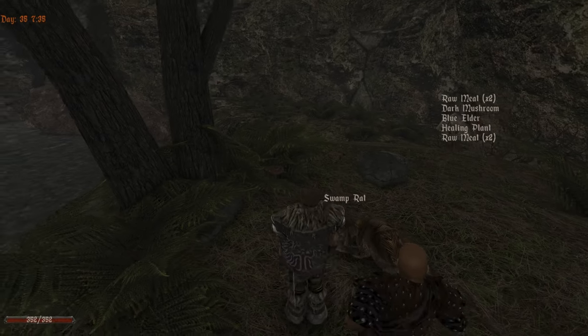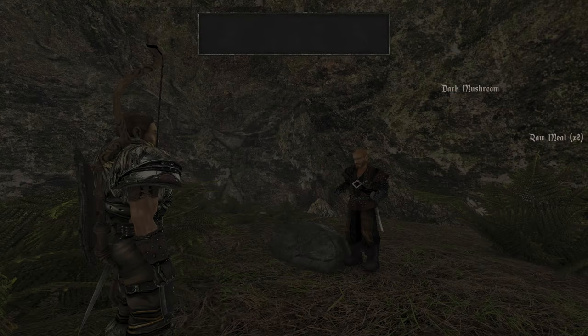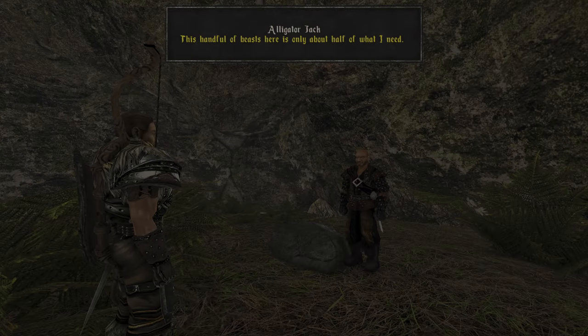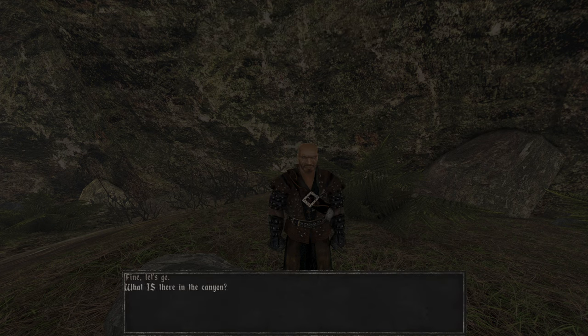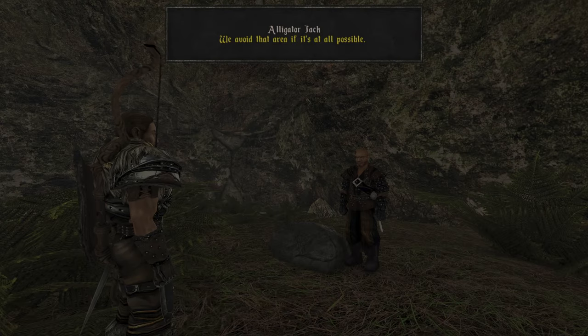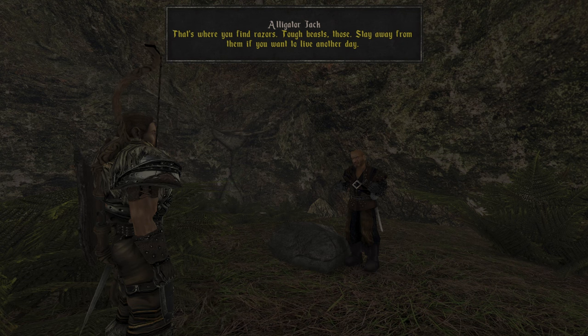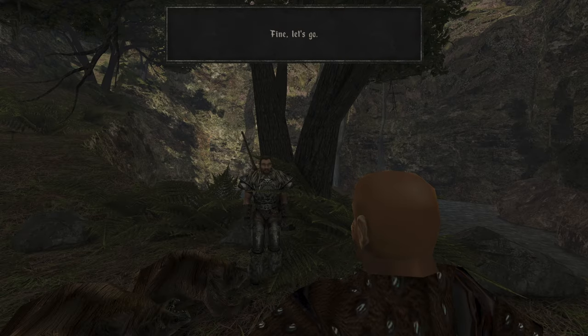We are stuck. Let's get even more. Watch out — it's very dangerous deeper down in the canyon. If you hold your life dear, stay very close to me. What is there in the canyon? Jack says they avoid that area if at all possible — that's where you'll find razors, tough beasts. Stay away from them if you want to live another day. Fine, let's go.